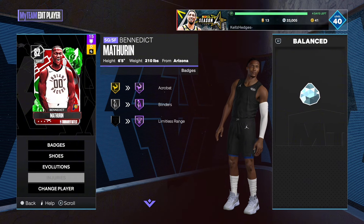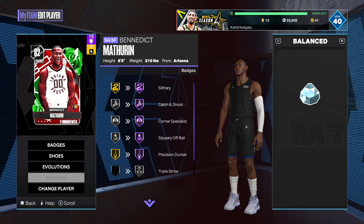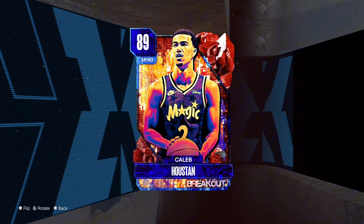When he gets to a diamond, he gets Hall of Fame Luminous Range, Hall of Fame Blinders, and Hall of Fame Specialist. He has these great badges.